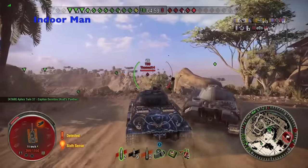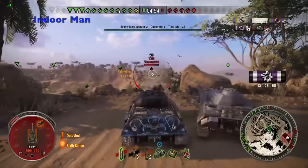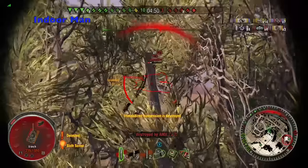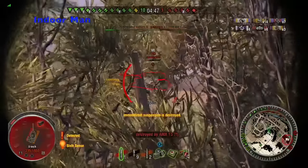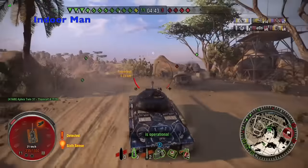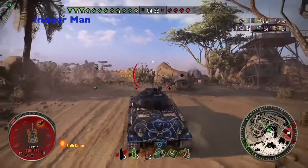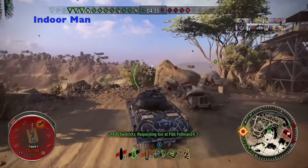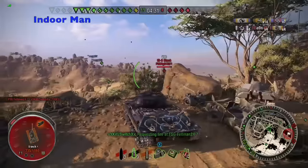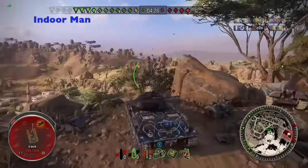I have supplied my IS-6 Black with a large repair kit, a large first aid kit, and an automatic fire extinguisher. These are quite expensive to use, but with the IS-6's great earning potential — it has a 50% silver earning bonus — it can easily afford these kits. If you want to make a little more silver from your games, you can switch out for the small repair kit, small first aid kit, and a manual fire extinguisher. I'm also planning on trying out extra combat rations instead of the automatic fire extinguisher, but I haven't yet.